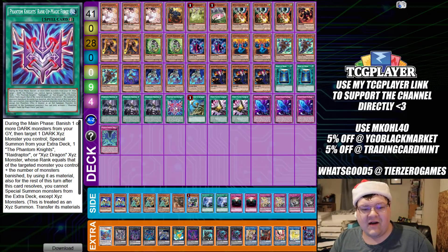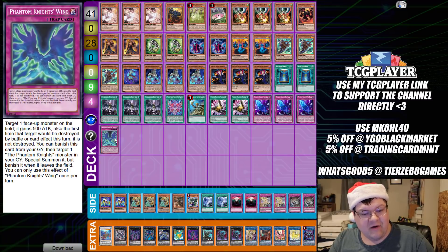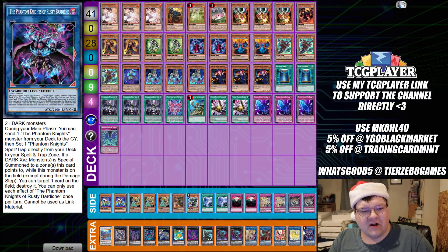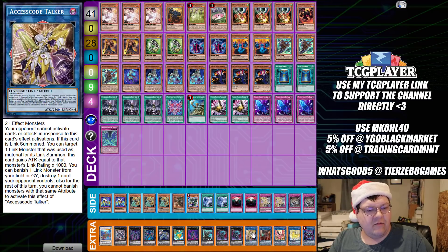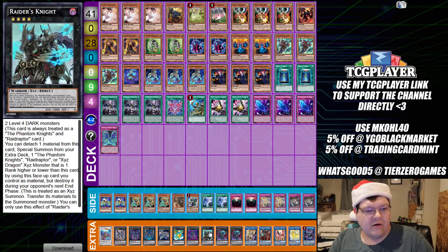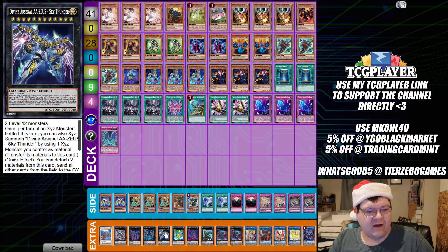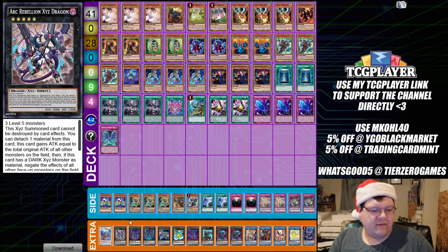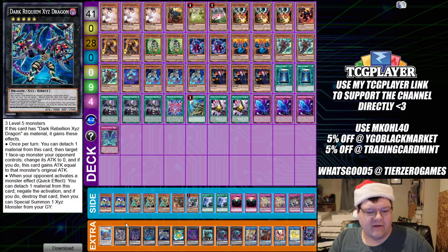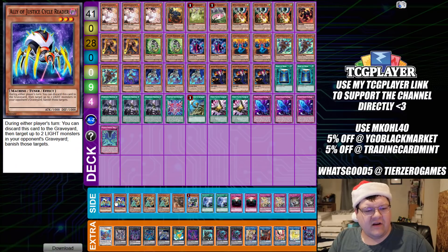We have one Reinforcement of the Army, two Talents, triple Fog Blade, and one Wings. No Shade Brigadine here. The extra deck has one Rusty Bardiche, one Unicorn, one Phoenix, one Cherubini, one Accesscode Talker, two copies of The Phantom Knights of Break Sword, one Raider's Knight, one Bamboozling Gossip Shadow, one Leviar, and one Zeus. We can hard make Requiem to step through to Dark Rebellion or make Arc Rebellion Xyz Dragon depending on the situation — either one handles it. One Coral Dragon as well.